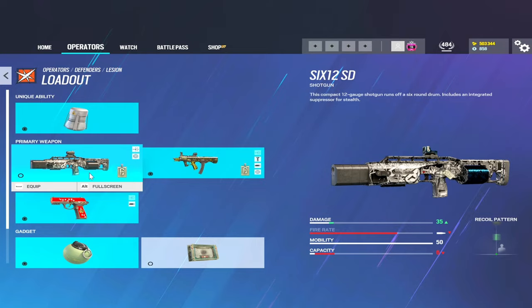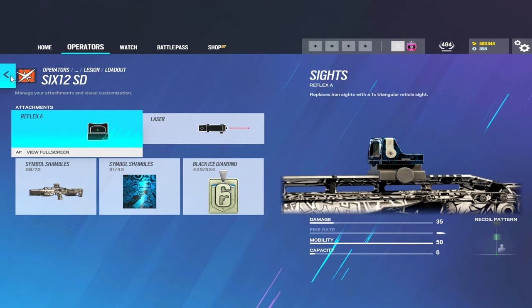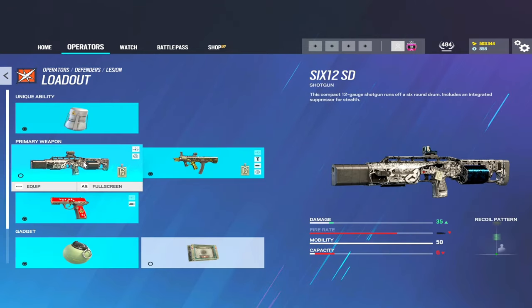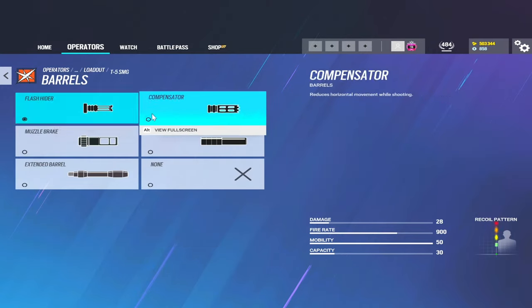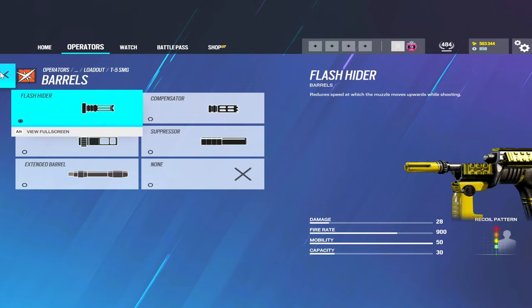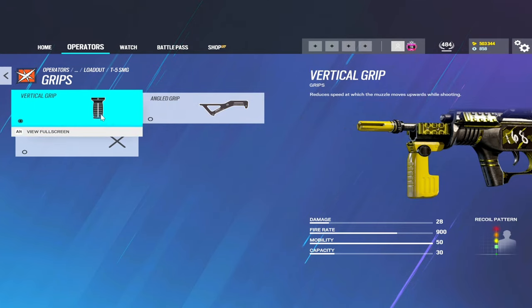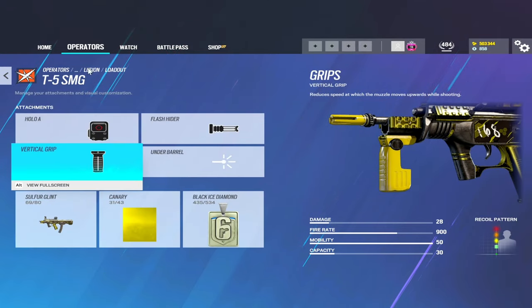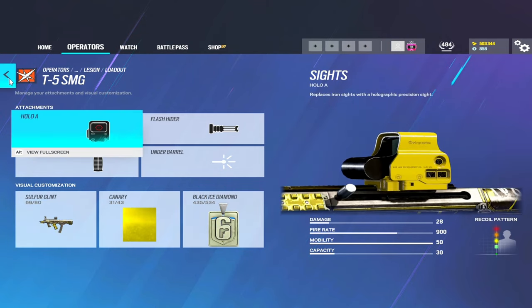Loadout is pretty simple and straightforward. You have the 612 shotgun and the T5. The shotgun should never see the light of day, so pretend like it doesn't exist. The T5 is crazy - I run hollow point, flash hider, you can run extended or suppressor. The recoil allows for it. I run a vertical grip; there's no real reason to run an angle grip. This helps with the recoil, making it a laser beam.